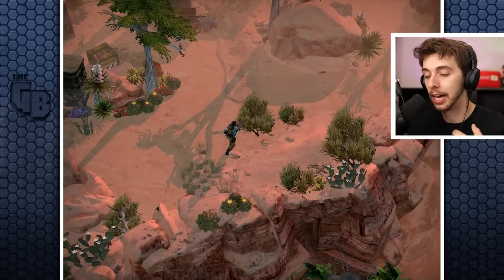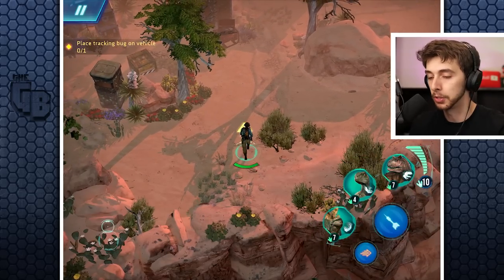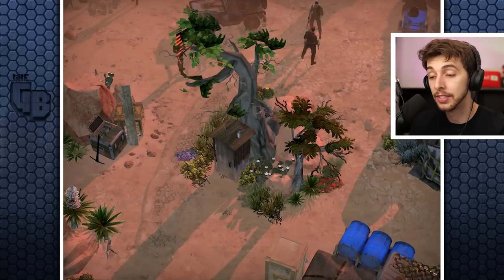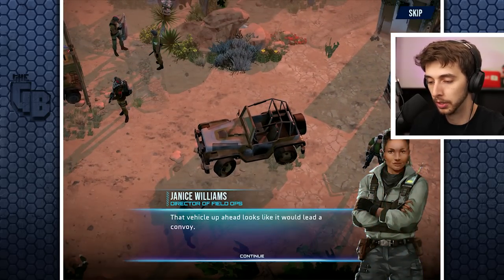I want to get my Stegosaur to rank two - a level 20 Stegosaur would be so freaking good. I'm so happy I've got this working. I'll show you a boss battle I had yesterday which was really interesting - every level now has a boss fight. Sometimes they call out and get backup, but this one was one I hadn't seen before.